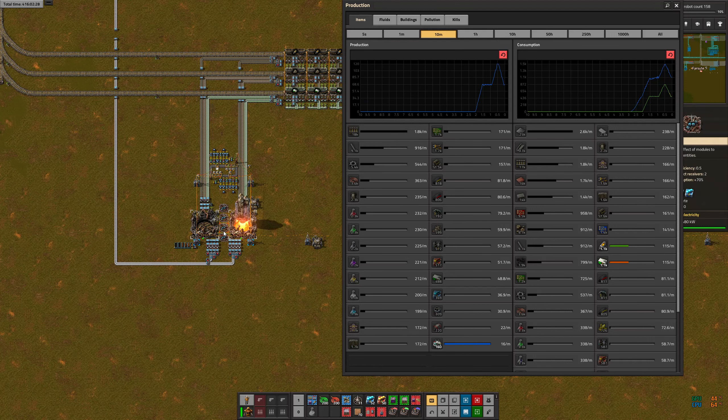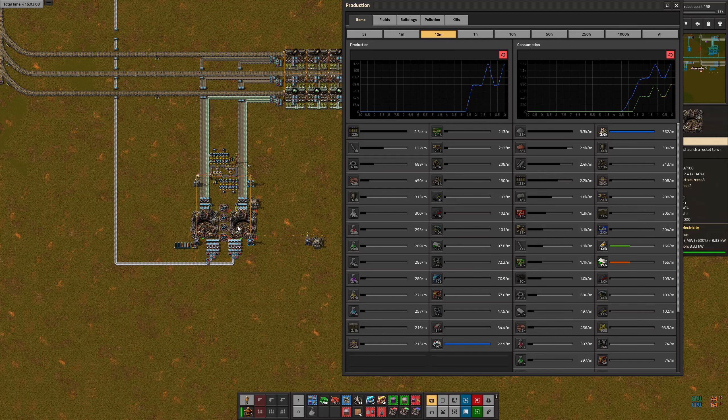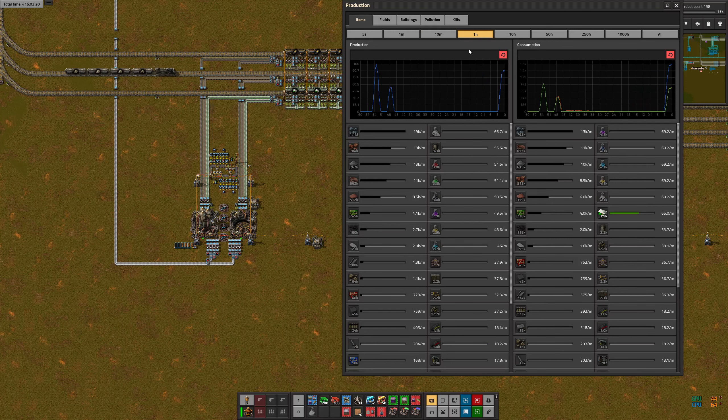I trimmed down the number of beacons. If I take one more off we can't quite keep up, and if I add one more back what happens is we get a high plateau that's a little bit longer. Anyway, we've got this pattern where for a brief time both silos are producing and then one of them completes. I'm not sure why it ramps up and down like that, but at the one-hour time horizon it should be fairly smooth.